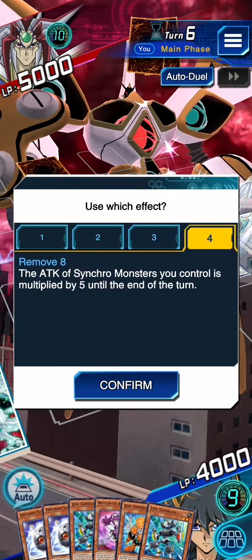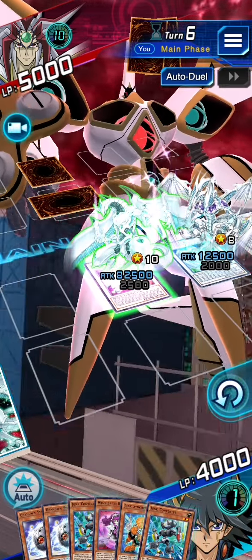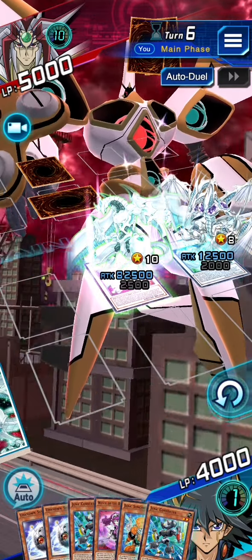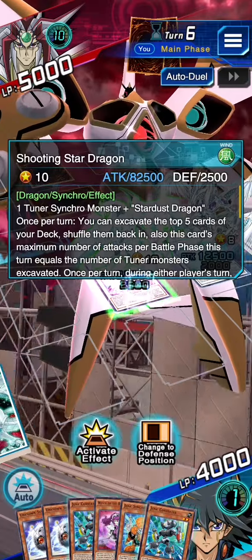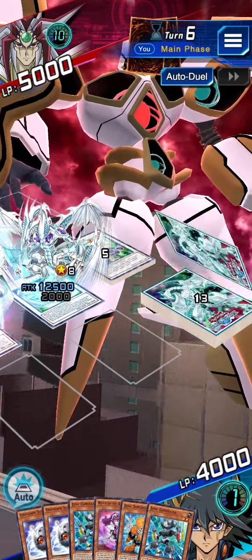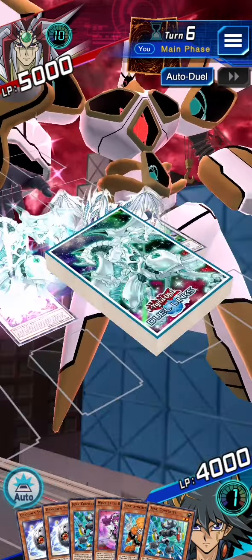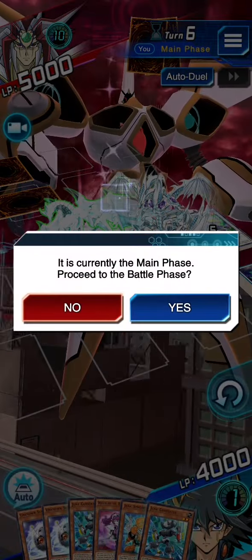The skill is going to multiply the attack of all our synchro monsters by five. He's already been multiplied by five, so Shooting Star Dragon now goes up to 825,000 attack, and when he attacks that attack is going to be multiplied as well. We use the effect and he gets one, two, three attacks — and now we're going to declare the attacks.